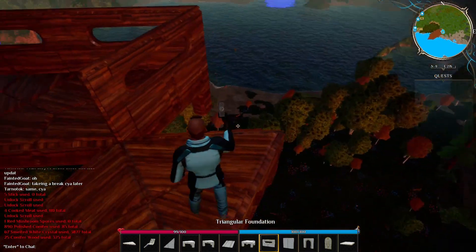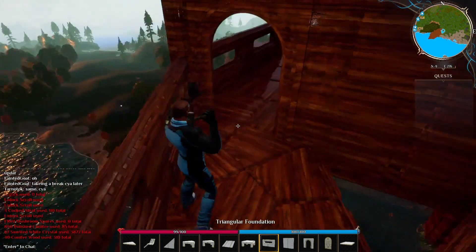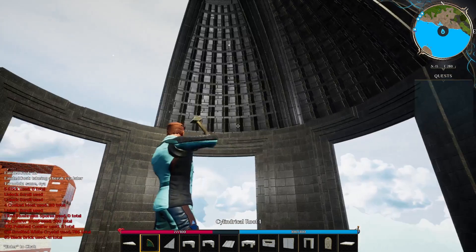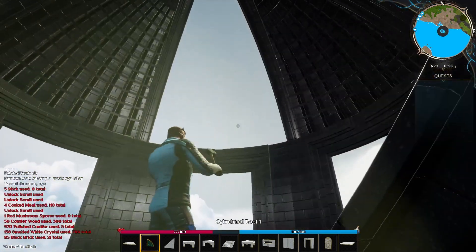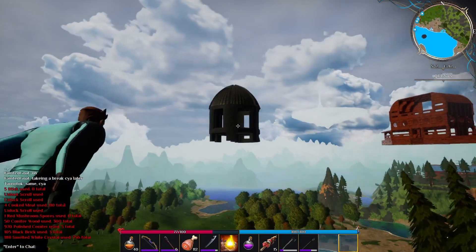The type of building we'll be talking about today is going to be floating builds — builds that are suspended midway in the air. We'll have a look at two different ways in which you can go about building floating bases as well as a few designs you can use in Dreamworld.